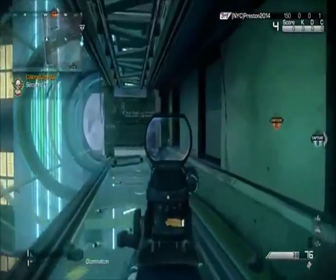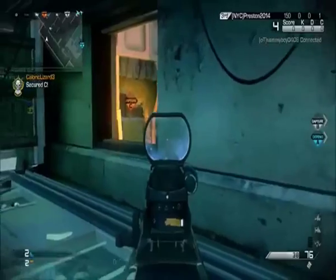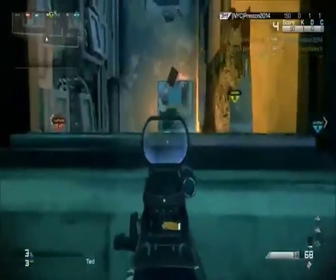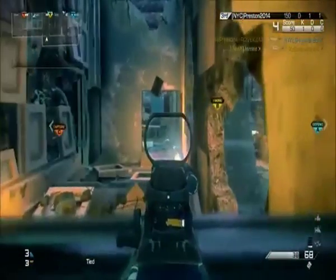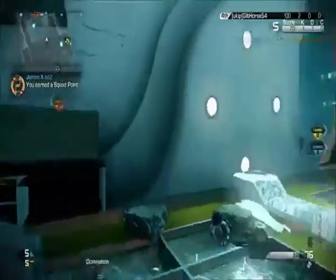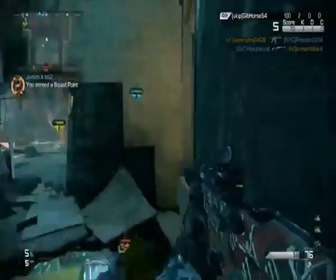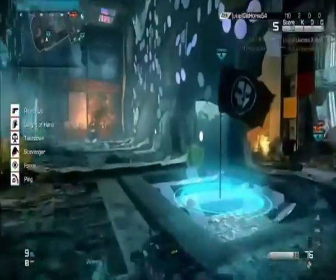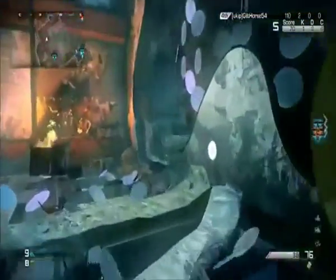I'm not sure if I showed that scoreboard or not, but all the people that I'm playing — if they don't have a 2 KD, they have like a 1.4. I mean, a 0.4. Okay then. So we're taking B. Yeah, we're taking B now.